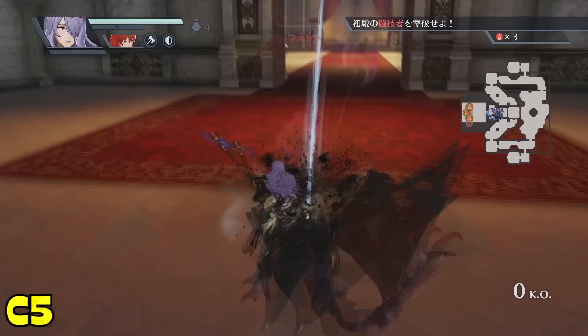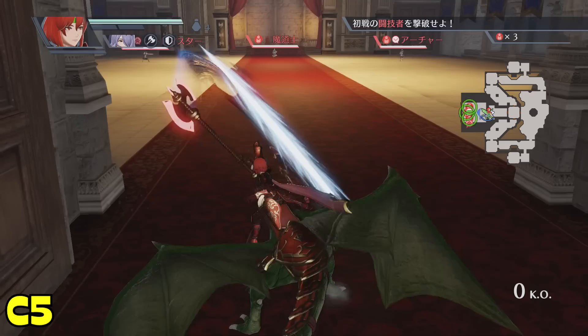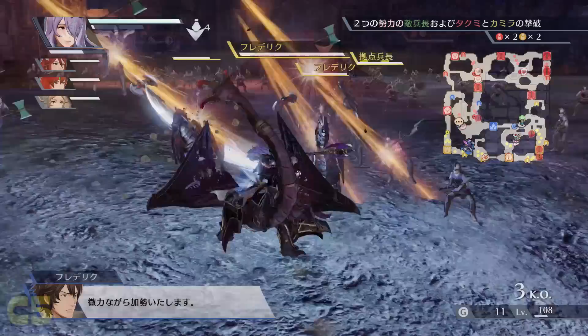For their fifth and final combo, Camilla and Minerva will unleash a smashing series of attacks, finishing with another blast at the end. This combo lasts a little bit longer than the previous one, something which is kind of a double-edged sword. While you can do more damage with this combo, you are also vulnerable from the sides and back for longer as well. You should use this attack with caution, as you're unable to cancel out of it once you've begun it.